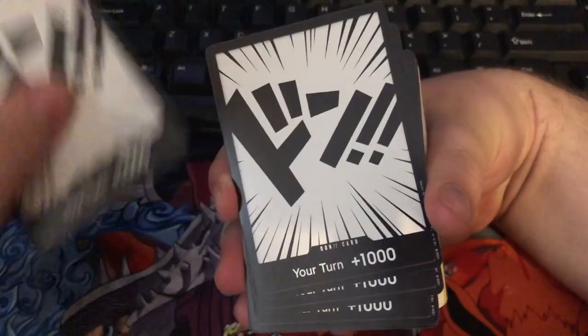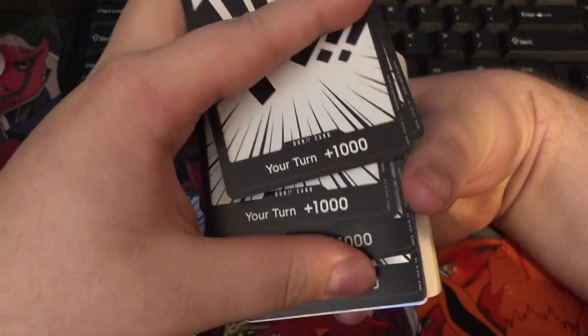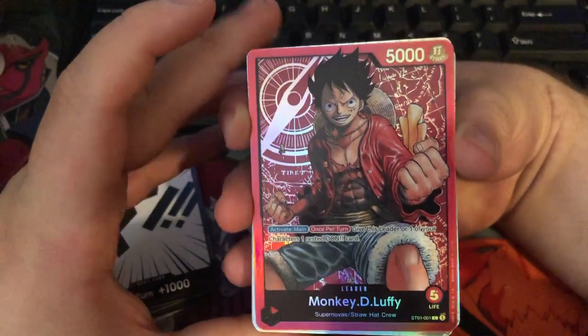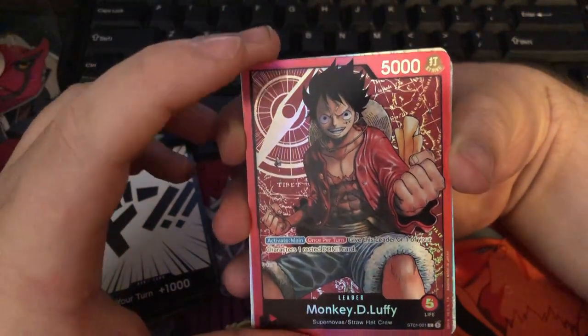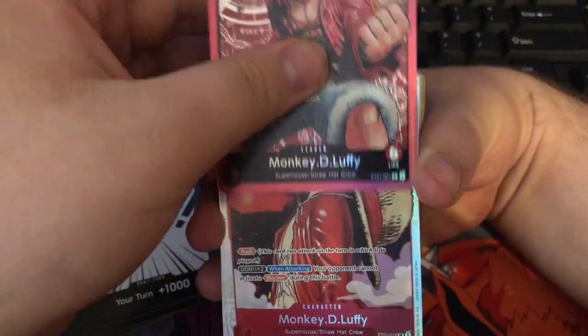Here we go — 10 Dawn cards. I have the actual thing open; I had some trouble with the Dawn cards. Let me tell you, this Luffy card looks amazing in real life. The red on the leader card with the holographic looks absolutely astounding.